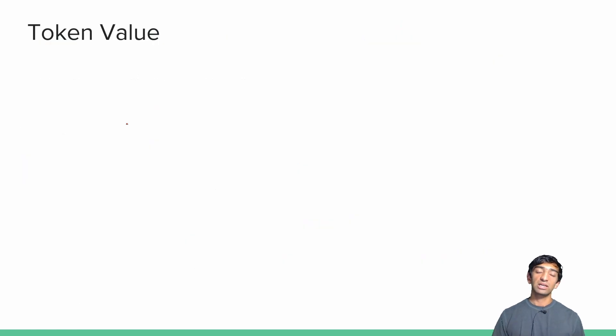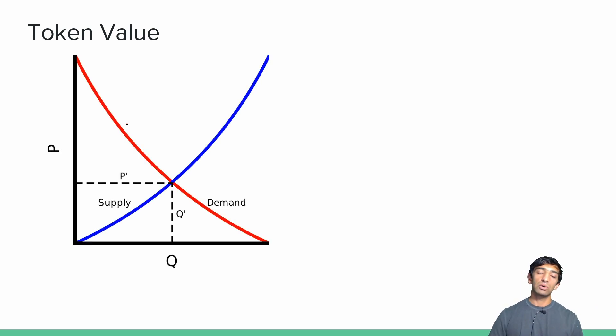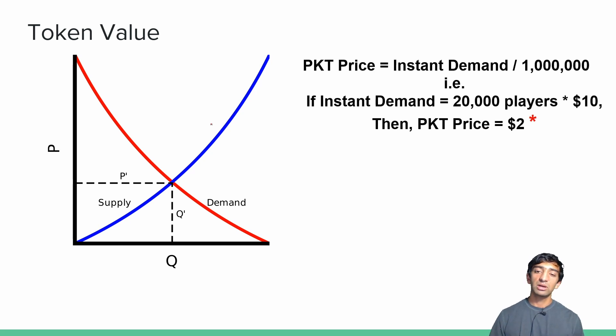The last thing I want to talk about is token value. As with any utility token, you have a simple supply-demand graph. Supply in the case of PlayKey is the number of miners supporting the infrastructure; demand is the number of people willing to play games on the service. The token value formula from the white paper is: instant demand divided by total supply (which from the ICO was 1 million tokens). Instant demand is the number of players at any given time — for example, 20,000 players paying $10/month — giving $200,000, which divided by total supply yields $2 per token.